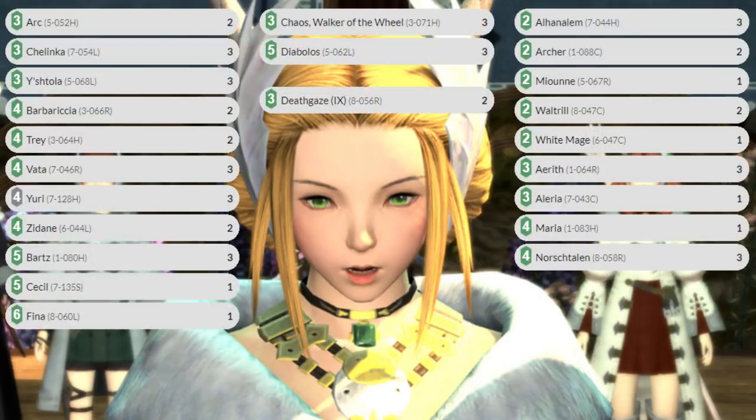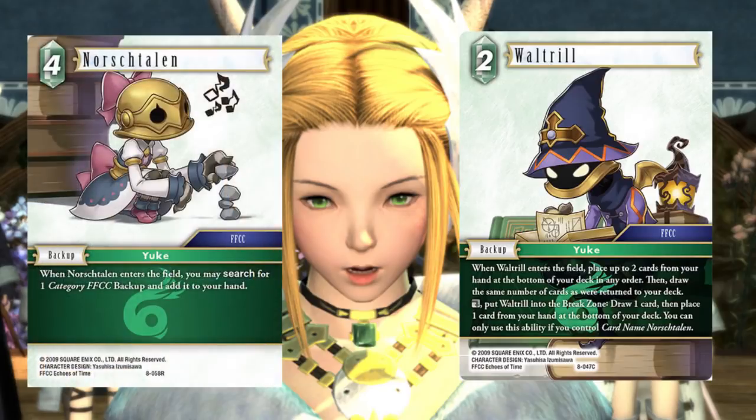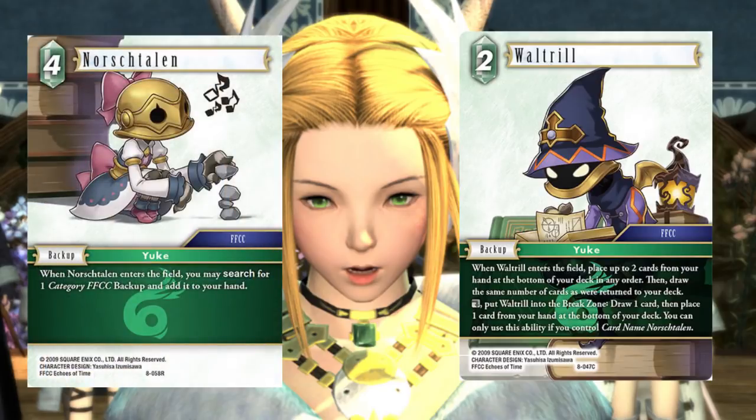Let's look at the other version — I call this version two of the Opus 8 win list. This one looks a lot different because it's not running the Seedsayer package; it's running the FFCC backups. In a vacuum, if you don't count Connie Senna, the FFCC backups are a lot better because of Wall Trill — that filtering makes the deck that much smoother. If you're going to run the FFCC backups, you don't run the Seedsayer backups; I think it gets a little too crowded. I really like Wall Trill — kind of like a free mulligan in a sense, and you can break him and free up some space back there.